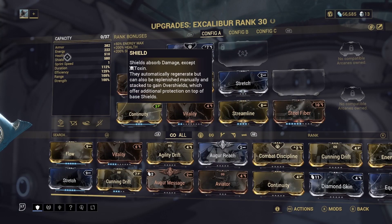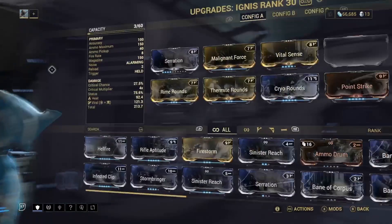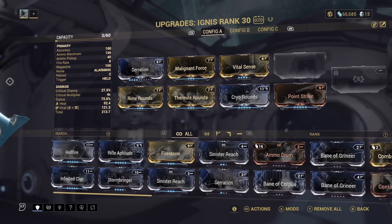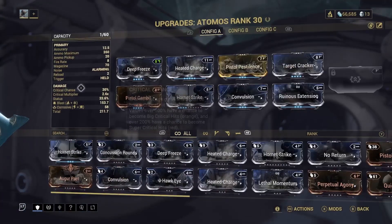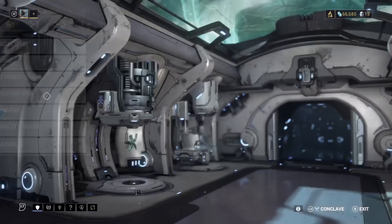This is the build I'm running — pretty mediocre, but I haven't bothered to upgrade any of this because I'm going to get better versions of all my gear down the line. For Infested, a lot of people will tell you to run Gas, but I'm going to mainly use Corrosive and Blast damage because that's just what I happen to have.